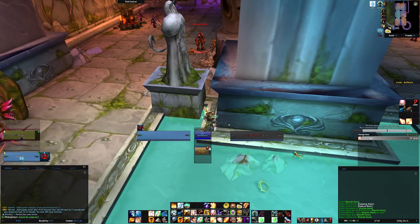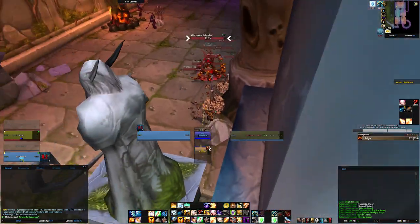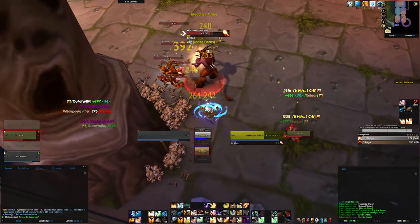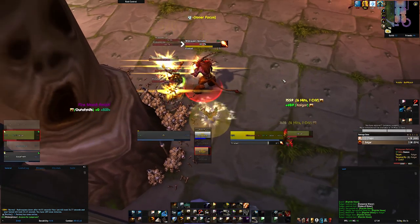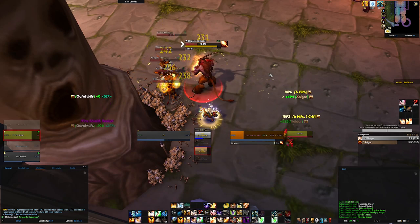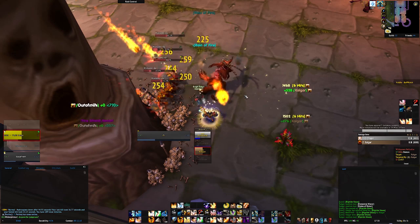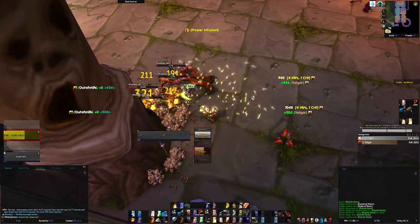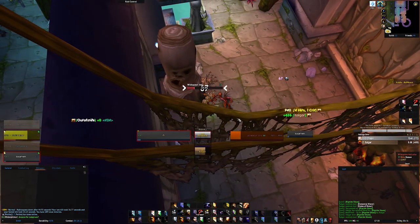Now on our way to the second floor, we need to kill the Satyr and do some imps. With the Priest it's rather easy — Out of Milk pops Power Infusion and Holy Novas the packs down. Other healers can simply heal the DPS while they solo it down. Be careful with the imps, as the damage from them is rather spiky, as they all do a Fire Blast at the same time.